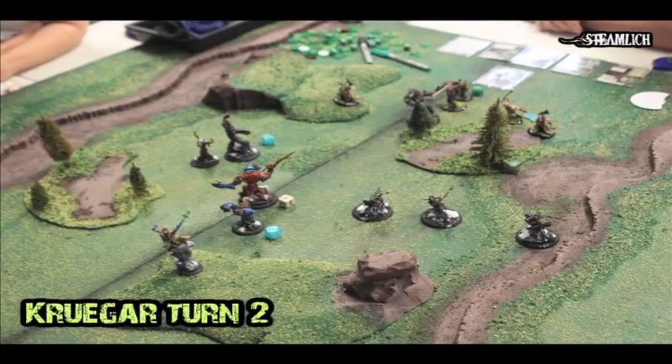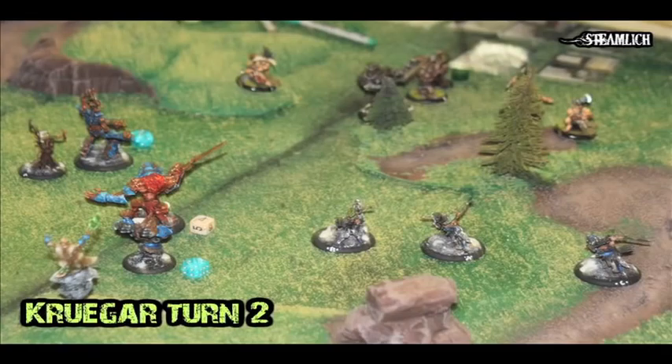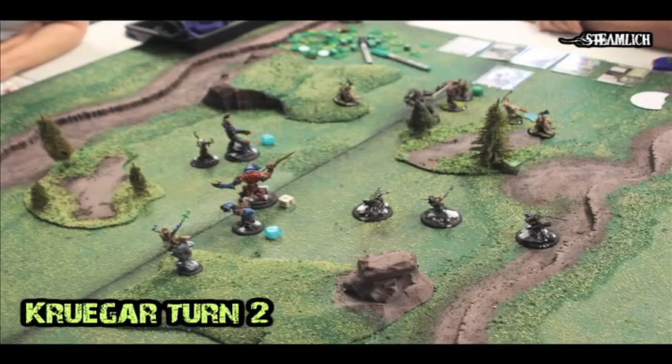I move over my Wold Warden and Gallows on Gatorix. His defense is kind of high, but I can boost, so I do. I hit him and pull him 5 inches. 5 inches is enough for me to charge him with my Warp Wolf Stalker. I charge him with the Warp Wolf Stalker and end up killing him, which was pretty nice. But unfortunately, I primaled him so the Stalker is gonna have to Frenzy. I also had my Wolf Riders move up and throw Javelin — they killed one Tharn Ravager, and then did their Fast Coward move, which I must say I'm pretty fond of.